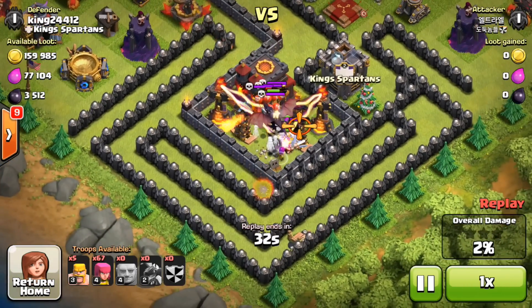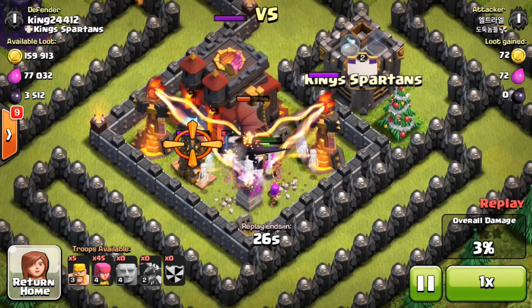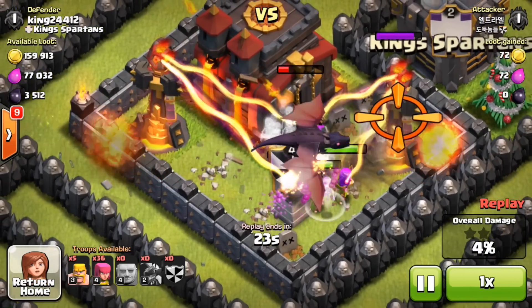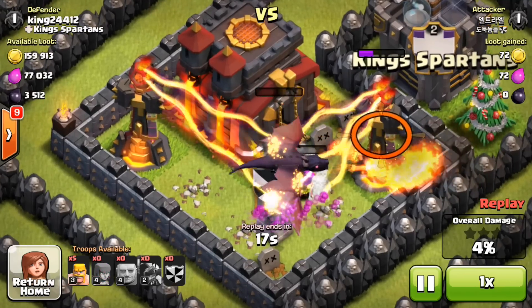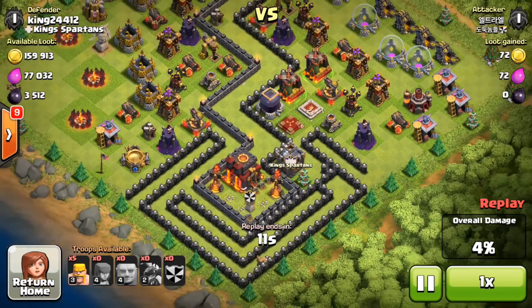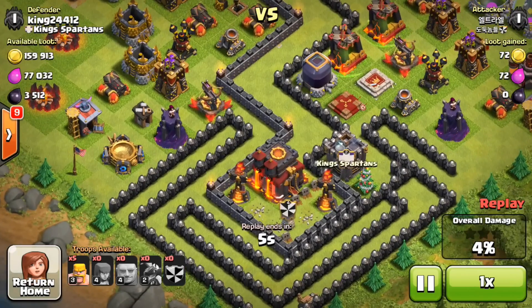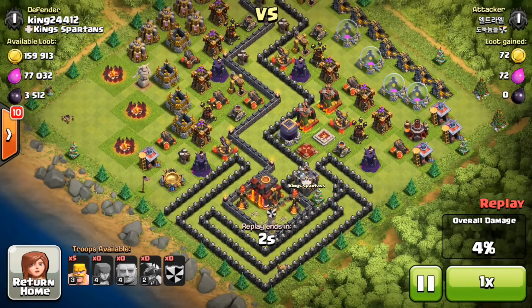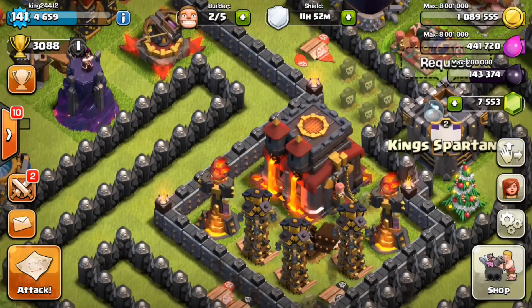I moved my town hall back and left a hole in the center for about six hours to see how many people would fall for the trap. You can see people just running in and getting wrecked. Look how many troops he's dropping — just flooding archers in, dropping barbarians. He's not gonna win, just give up. He's sitting there like 'shoot, I lost.' Four percent — all he got was three Teslas.